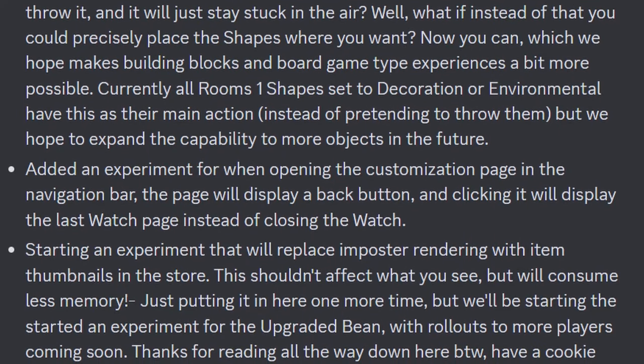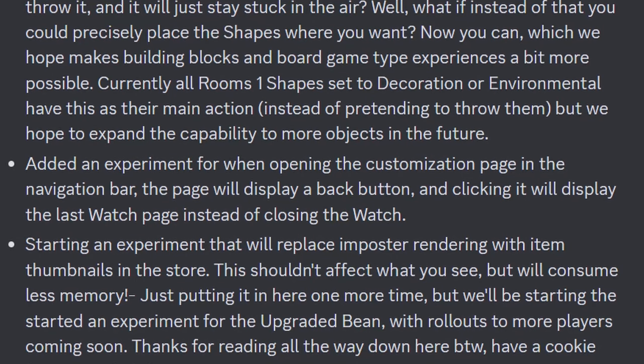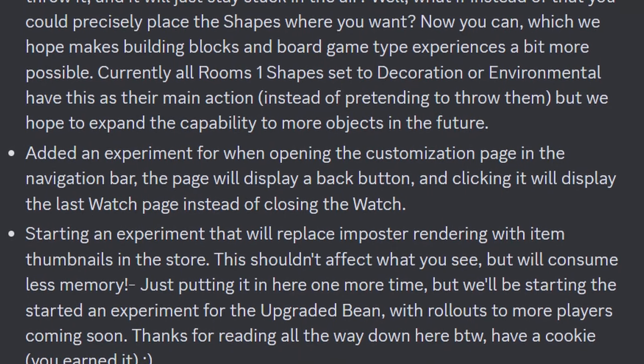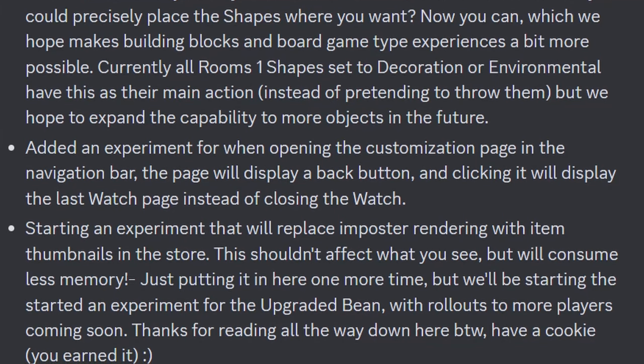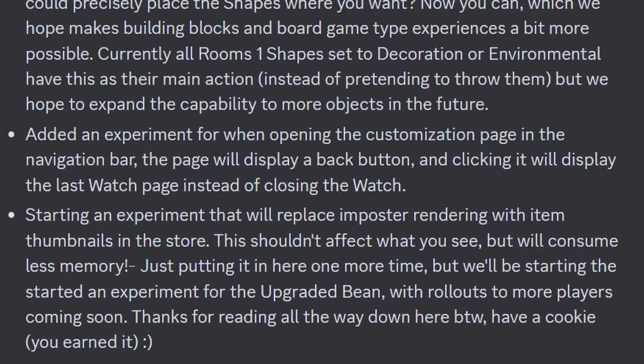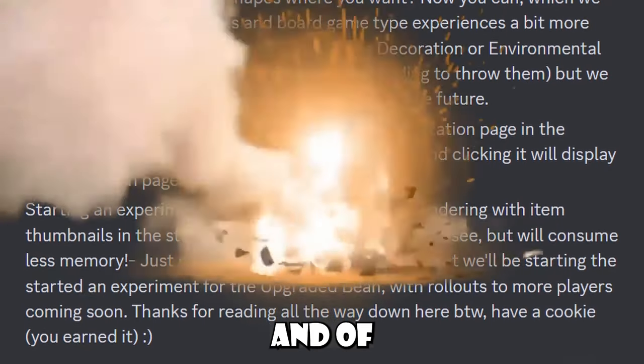And lastly, starting an experiment that will replace imposter rendering with item thumbnails in the store. This shouldn't affect what you see but will consume less memory. Just putting it here one more time — they will be starting the experiment for the upgraded bean with rollouts to more players coming soon. And thank you for reading all the way down here, by the way. Have a cookie, you earned it.